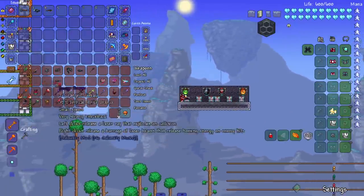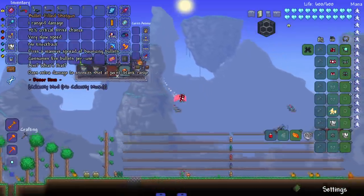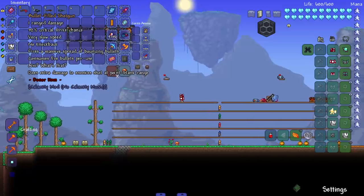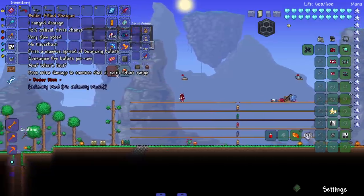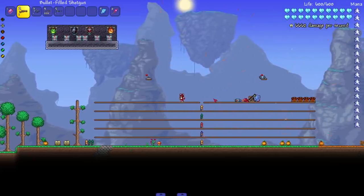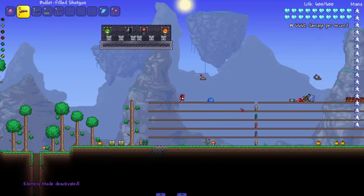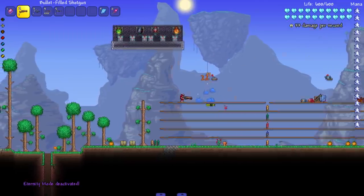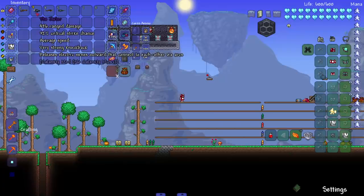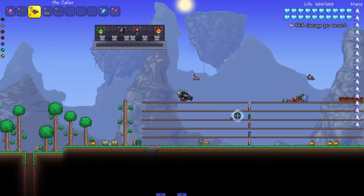Moving on to the ranged weapons. We got this one — the Bullet Filled Shotgun. Fires a massive spread of bouncing bullets, consumes five bullets per use. Does extra damage to enemies shot at point blank range, which makes sense — that's usually what shotguns do. Look at that — quad barrel! Eternity mode gone. Let's see it in action: boom! Amazing, great gun.